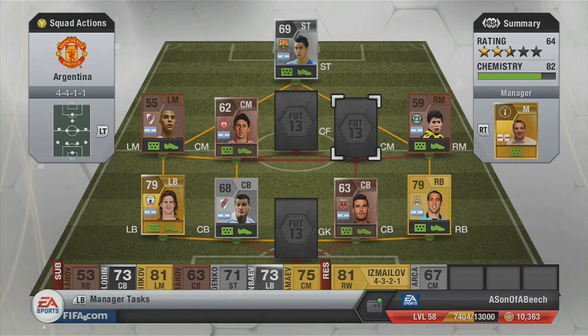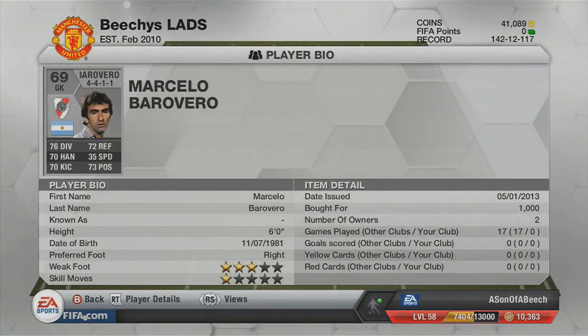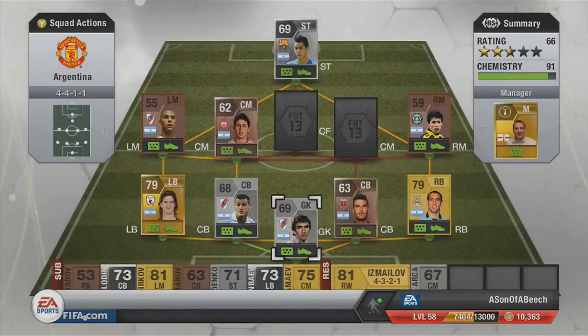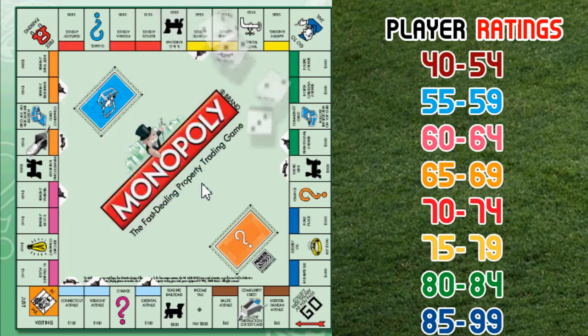So next we go a double one, which is orange again, so we're able to get a 65-69 rated player. We go and pick up the goalkeeper - he was absolutely terrible, probably one of the worst keepers I've used on this FIFA. How bad he was is indescribable - definitely don't go and pick him up.